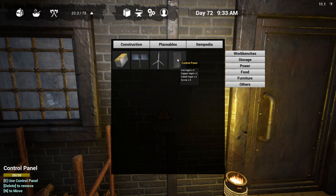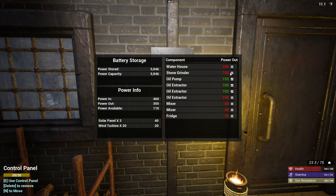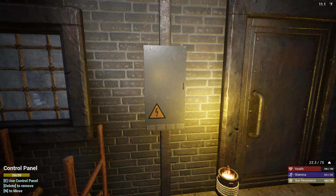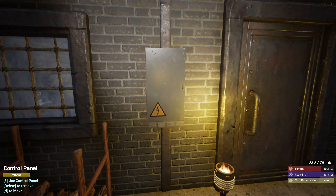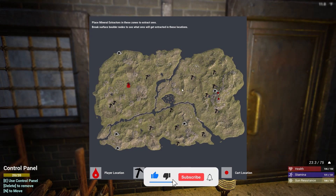The last item is the control panel. The game gives you basically no description of what it does, but it's fairly self-explanatory — it controls the power grid. On the right-hand side you can toggle on and off each of your components. One thing it doesn't tell you is that there's essentially one power grid for the entire map. So if you built a second control panel on the other side of the map, it would transfer over all the power from this base to the second one.